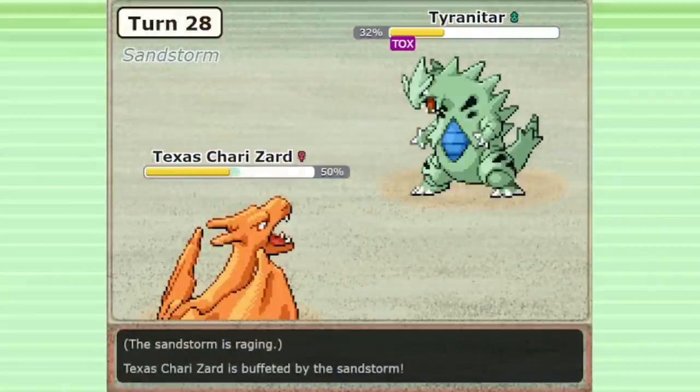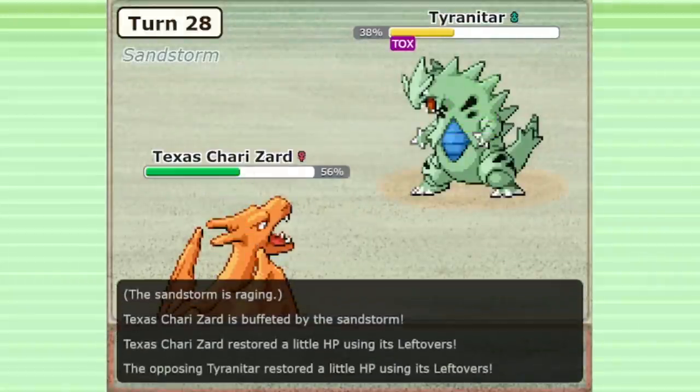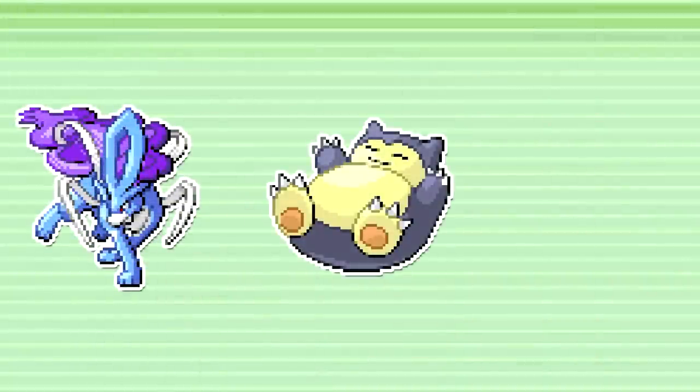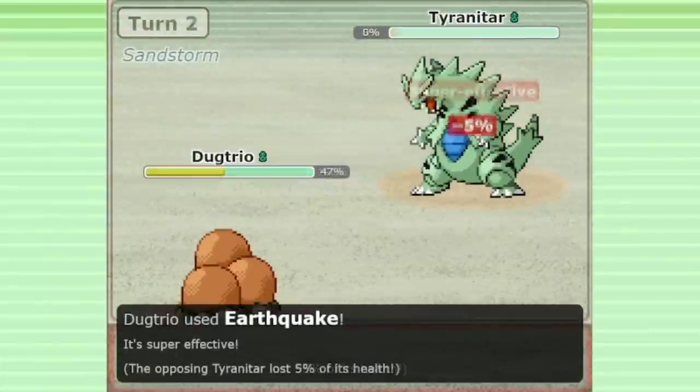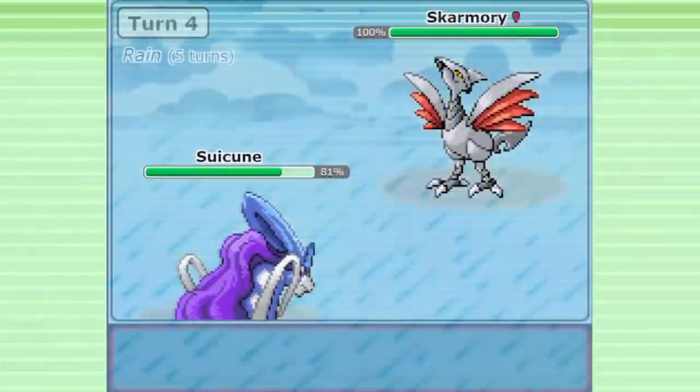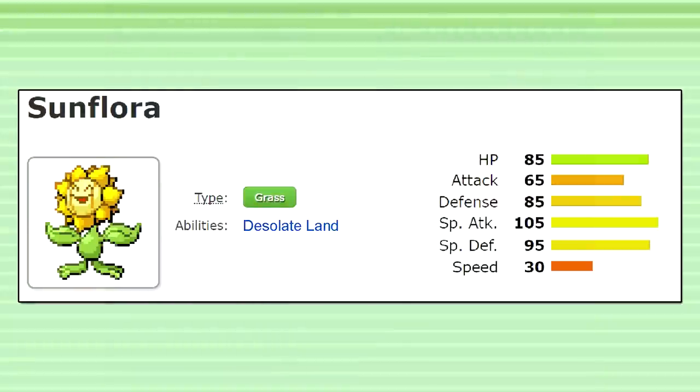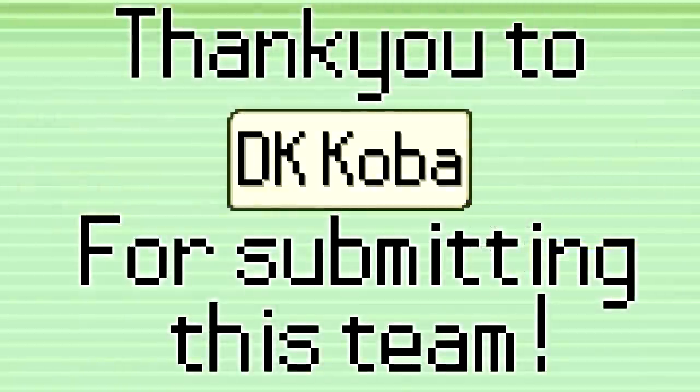In Gen 3 OU, Tyranitar is the most common Pokémon, and permanent sand is up in most battles. Sand will cancel out Leftovers healing on many Pokémon that would otherwise be defensive monsters like Suicune, Snorlax, and Celebi. Some teams aim to eliminate Tyranitar and clear the sandstorm with Rain Dance or Sunny Day to support teammates that dislike permanent sand. Sunflora was designed as a new tool for the weather-clearing team style, and a rival to the common Tyranitar. DK Koba has sent me a Hoenn Gaiden team featuring Sunflora for this episode of Team Doctor.